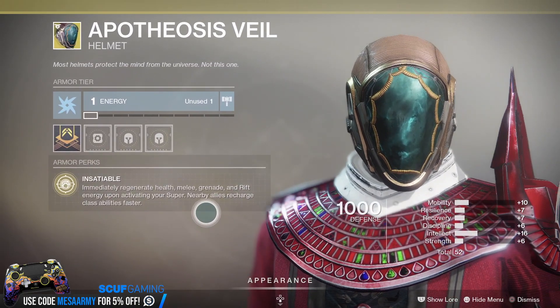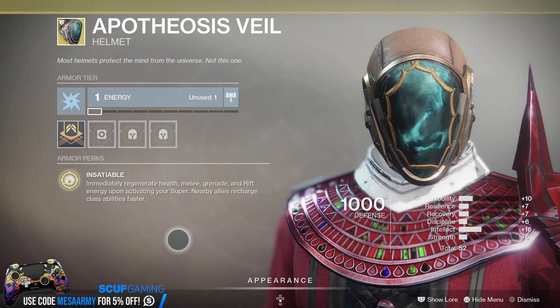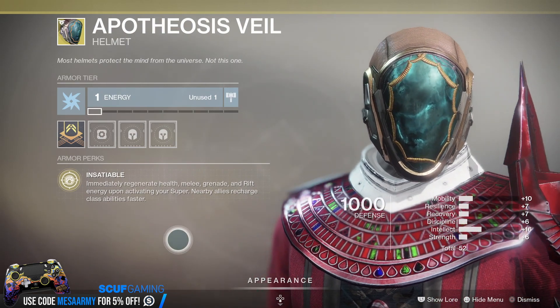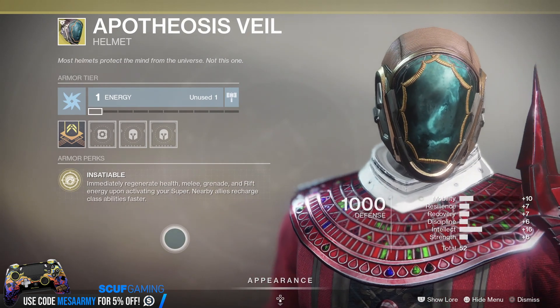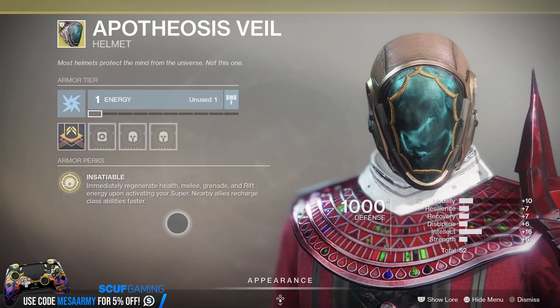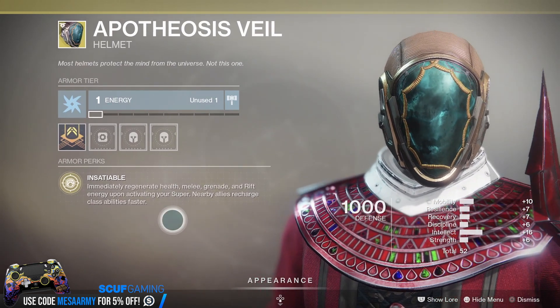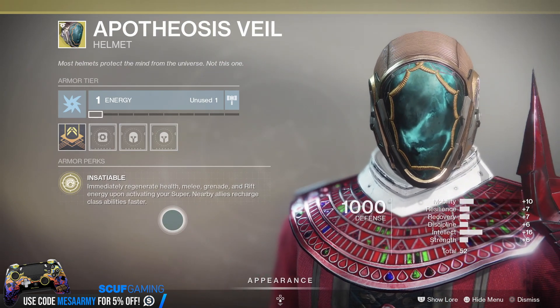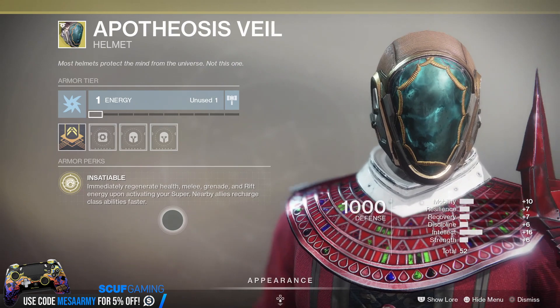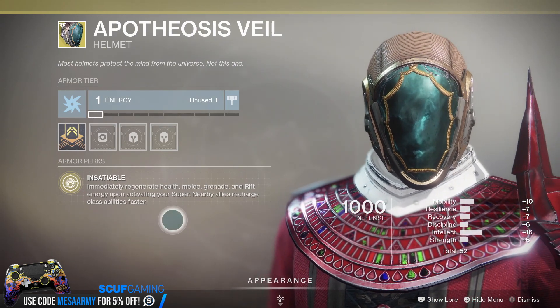I have not used the Apotheosis Veil in a very long time, and I am a Warlock main. This can come in very handy when your health is really low and you're about to die — pop your super because you will get all of your health, melee, grenade, and rift energy back.